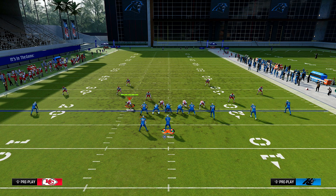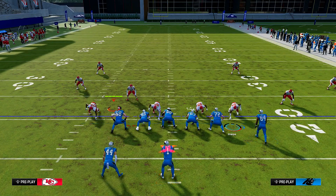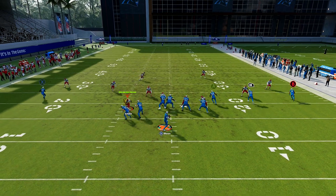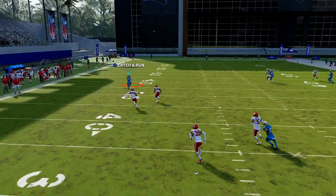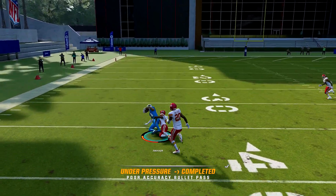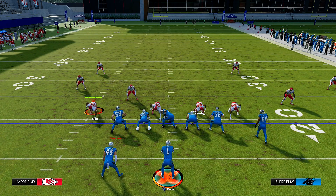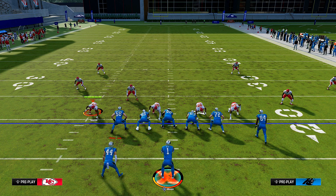Put A on an out route so the corner follows the wheel route instead — he has to be on a route, that's just the way it goes. Slide protect and just pray you have some time. We barely had the time, but just giving you guys something you can take into the lab and try to make better. These aren't the final versions — this is just stuff I come up with while labbing and playing the game. Drop a like, check out the members area. Peace.